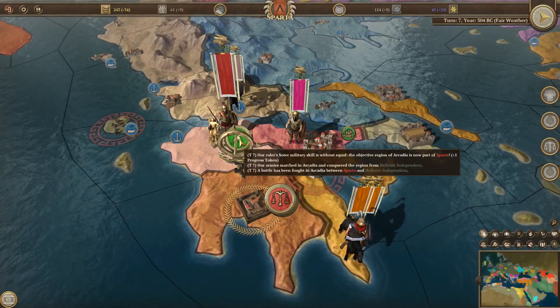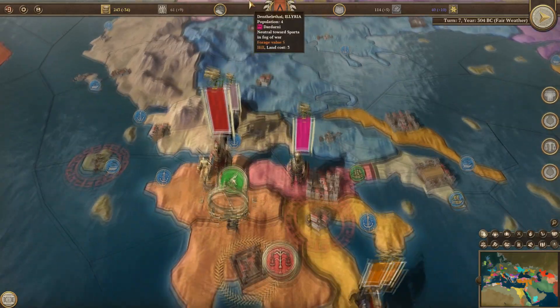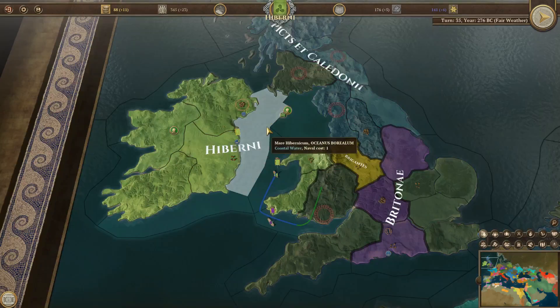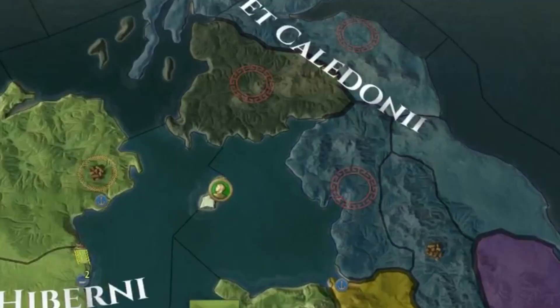The game did randomly select certain regions' objectives, which earned you a progress token when conquered and also integrated faster. While they gave you something to work towards, they could easily end up landing in one of your allies' regions as well.